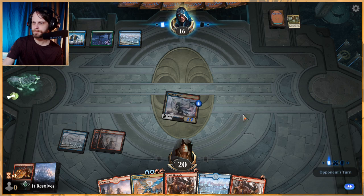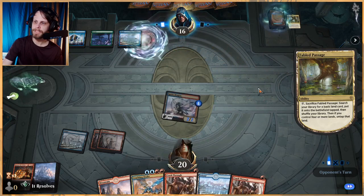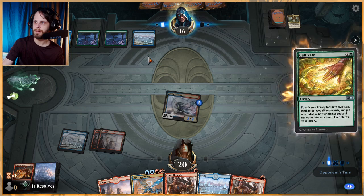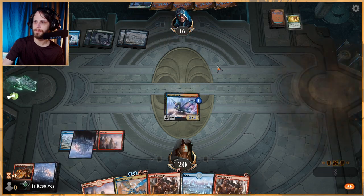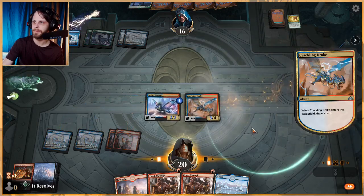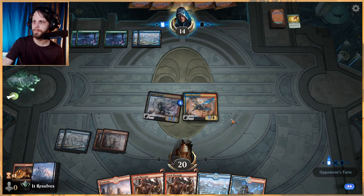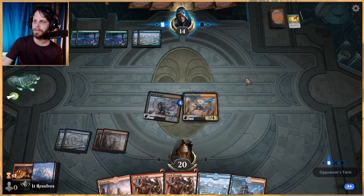I'll try to skewer them — it might be incorrect, but let's see how it plays out. It would have been better to Crash Through first and then attack in, so that was a small mistake. I want to start getting more instants and sorceries in the graveyard for Crackling Drake. If they've got a sorcery-speed Cultivate in their deck, I can't imagine this is heavily skewed toward the counter side. We haven't seen many instants or sorceries from them, so we should feel fairly safe.